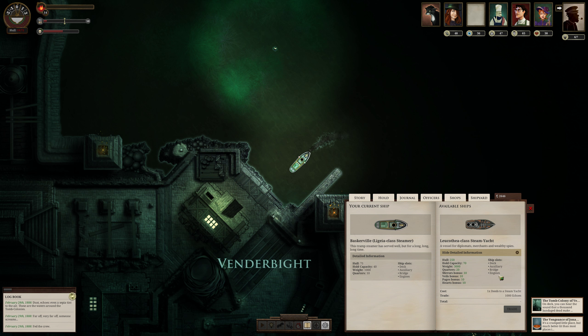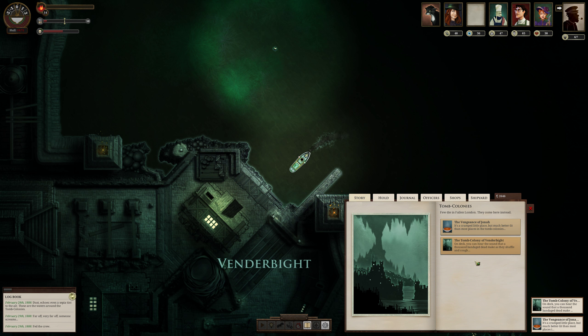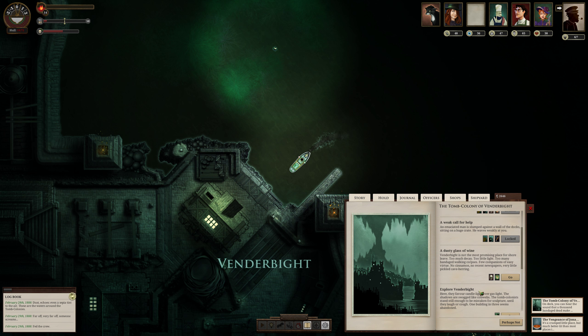It's got a bridge, engines, and an auxiliary — same as we have. That being said, it is a lot heavier. But its hull is a little over three times ours. Those bonuses could be really, really useful. I might actually pick up this thing if I can get it. Let's see if we can find something to do.